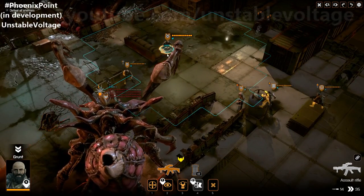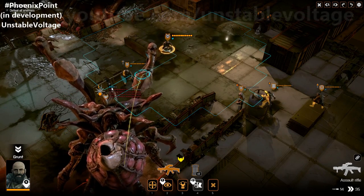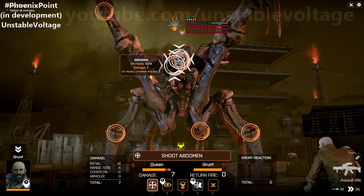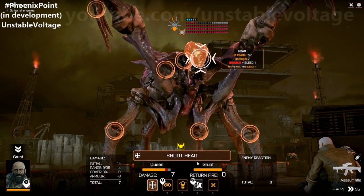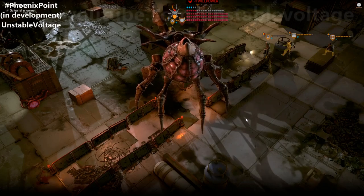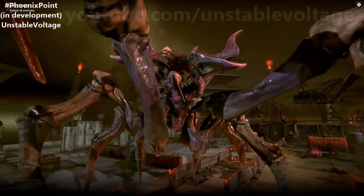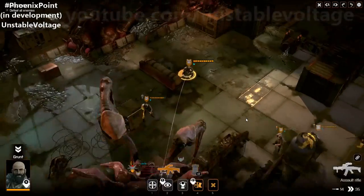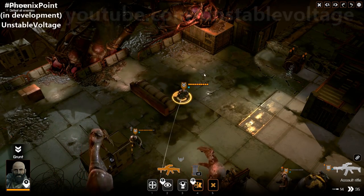I've got another grunt at the back. I think we'll try and aim straight for the head on this alien. It looks like the head has exploded — we've blown the head off this thing. But that is not going to kill it. That's not how this works. It's not that easy.